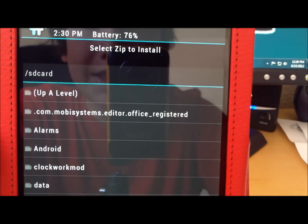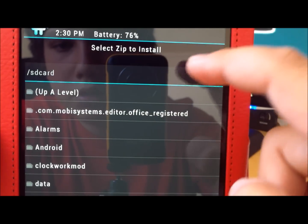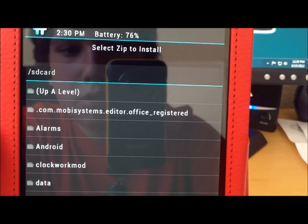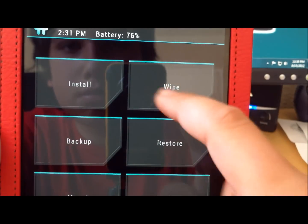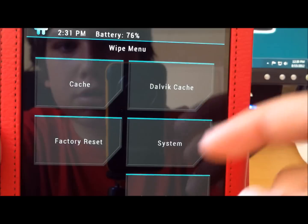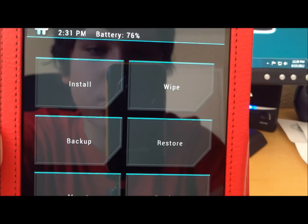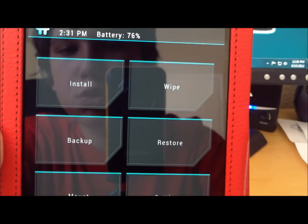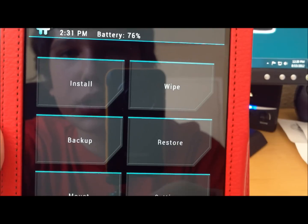You can install zips from SD card or external SD card. You can wipe your data — which is cache, factory reset, Dalvik cache, system. That's what you're going to have to do every time you switch between a ROM. You can restore, look at the settings, Mount, Advanced, and Reboot.